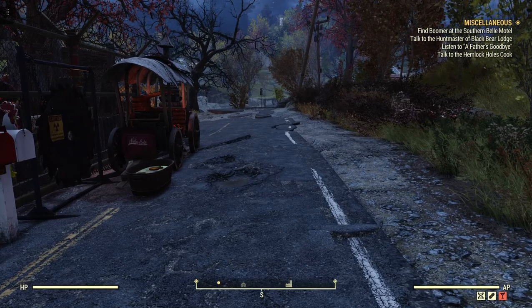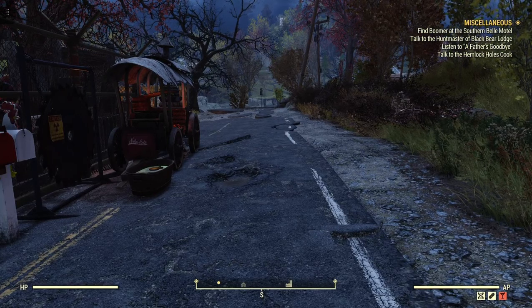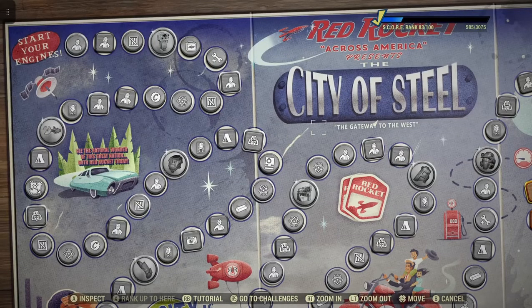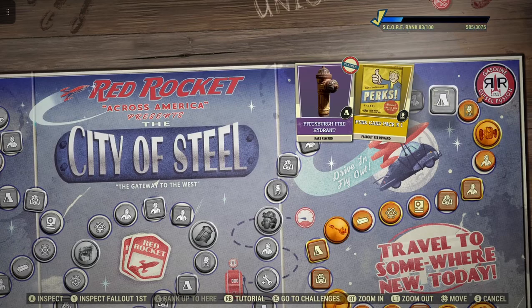Welcome to Fallout 76. This is Jim. Just recently I unlocked the Pittsburgh Fire Hydrant, which is on the scoreboard. Let's take a look at that on the scoreboard — it's at rank 82, Pittsburgh Fire Hydrant, Rare Reward.